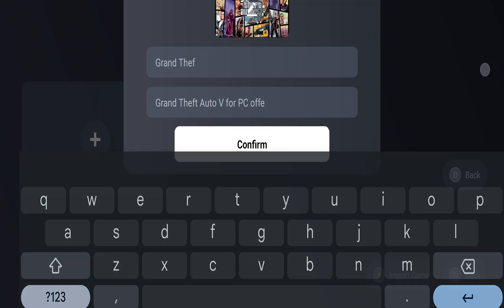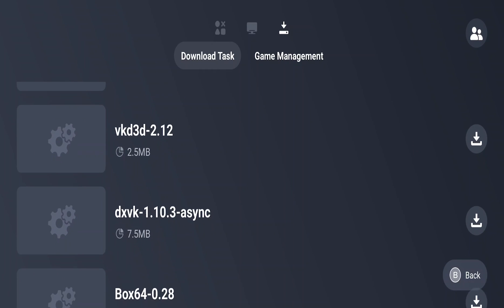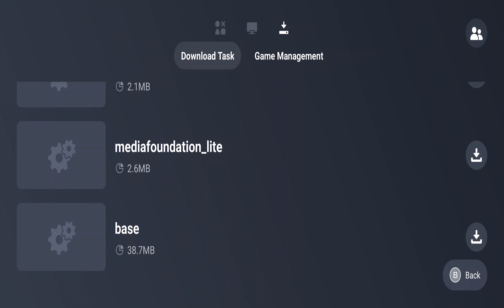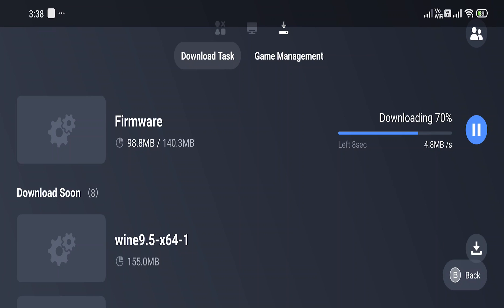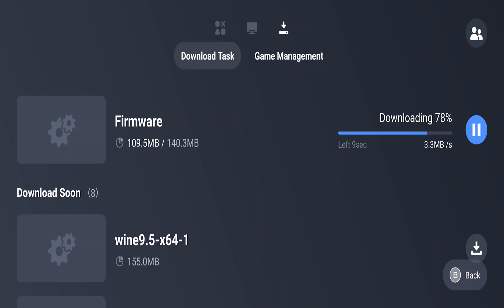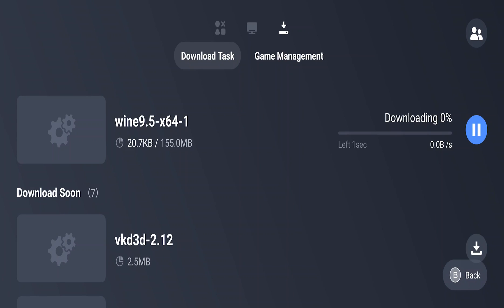Confirm the selection and now you can see it will automatically download your Wine and other necessary files. You don't need to download anything manually — it will download all necessary files according to your phone. You just need to be connected to the internet. The most important thing is you don't need to change your settings either — it will automatically configure settings according to your device to give you the best performance.